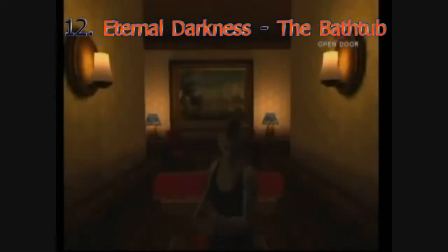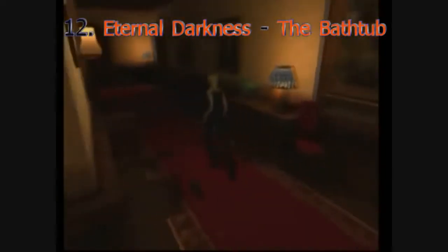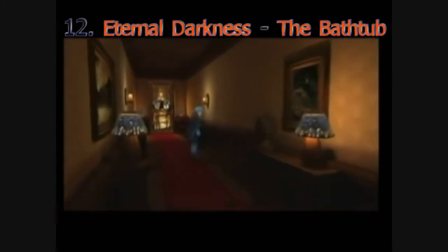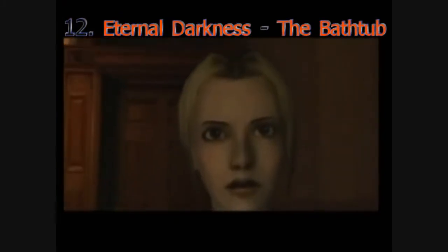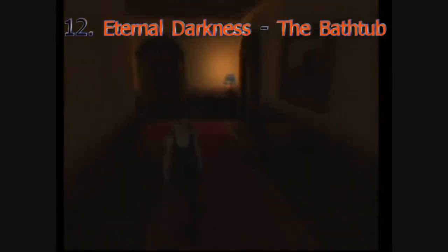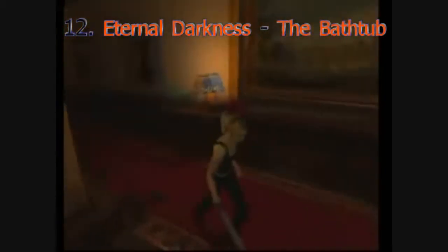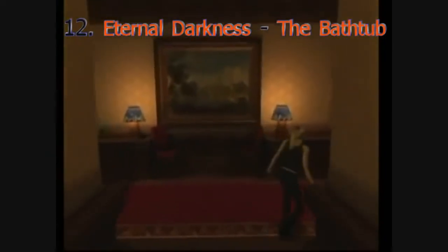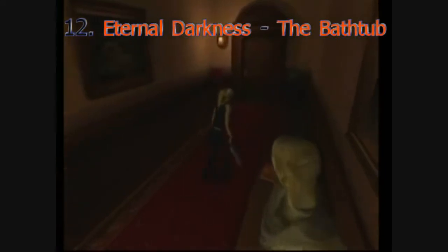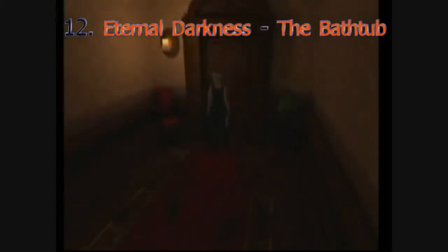In Eternal Darkness, you have a sanity bar, which is kind of the game's claim to fame. The higher your sanity bar goes down, the more crazy you go, and the more stuff doesn't seem quite right. Some things are as simple as statues turning their head to look at you, which is creepy in its own way, but it can get even more intense — like the game pretending to delete your save. Even something as simple as examining a bathtub can turn into an event if you've really lost it.